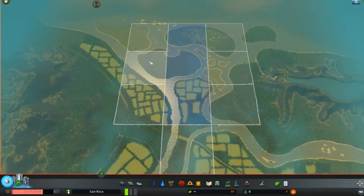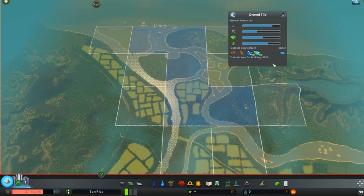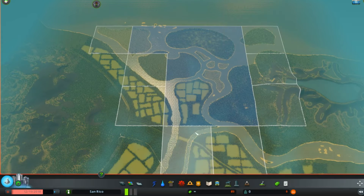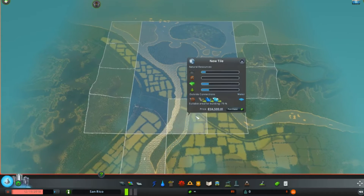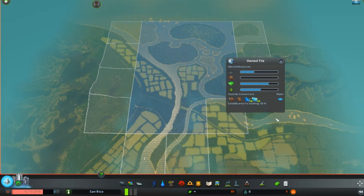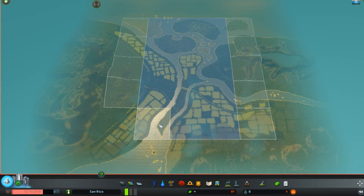We got the money for it, so we're just going to purchase everything we can and be a little strategic about where we want to go. There's probably plenty of oceanfront for us, but I think it'd be interesting to go more inland so we got more property. Another thing I want to do is make it more of a modern feeling city with high-tech buildings — kind of something you might find in San Francisco or Seattle.